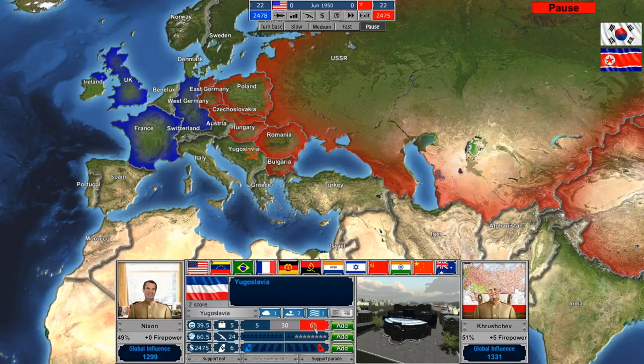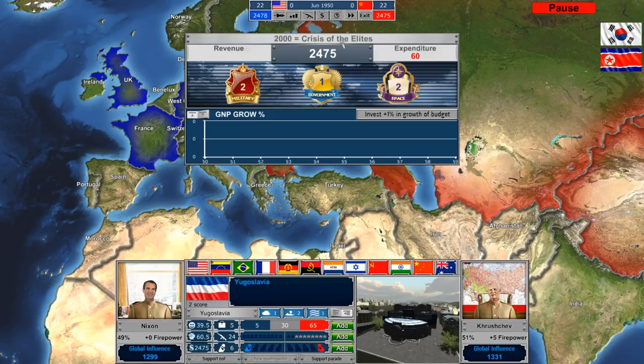You can see Soviet troops are entering Greece to support the local government — it seems a little bit silly, it wouldn't just happen in the Cold War, but I suppose it is what it is. If we go back to our budget after making some of these changes — we don't have a revenue factor yet, but we're spending some of our $2,500 that we started with. If you drop below $2,000 in your budget, you get a crisis of the elites, which basically wipes out all of your spending everywhere and requires you to start over.